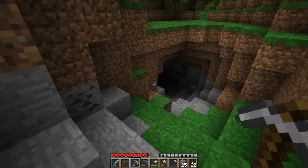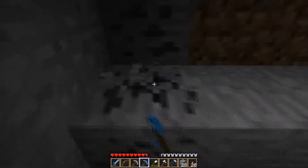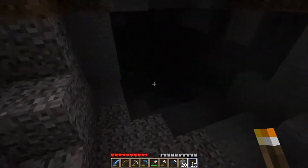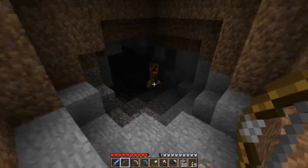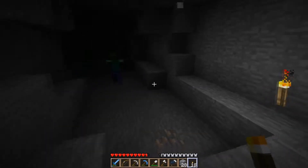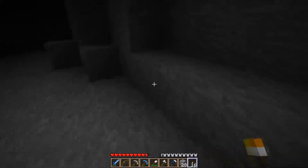Alright guys, another cave. Hopefully this will turn out good. Just grab all this coal here. Usually if there's coal it means it's a good cave, or there's at least something in it. Oh, there are things in it. Come on. We got him. We got him. Are you kidding me? Come on. We got him. Nothing to worry about.